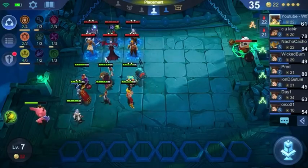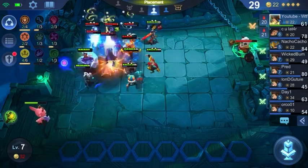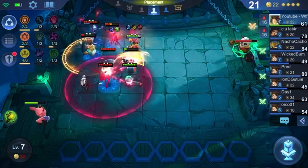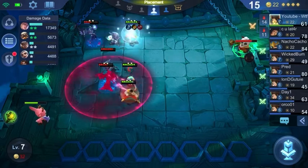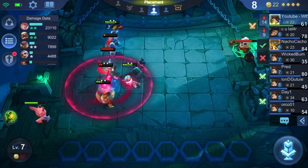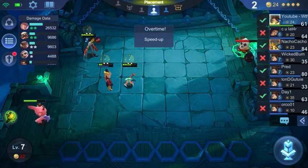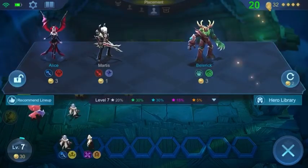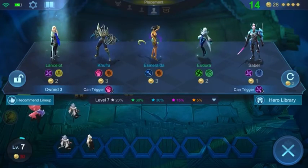Placement is going to be important, and I would definitely not use a Johnson, because that is going to mess everything up. The team is going to come and attack you when you have them placed like that. But if you have Johnson, you're going to be coming to them, and it's going to mess everything up. As you'll see when I switch Guinevere for where Diggy is, it makes all the difference.